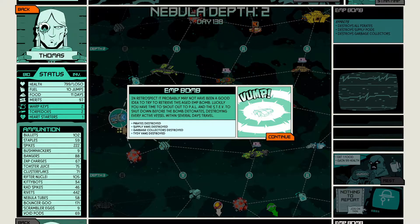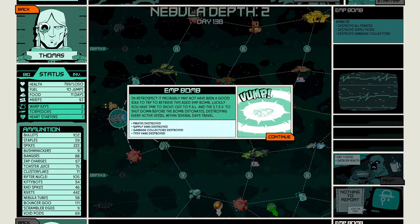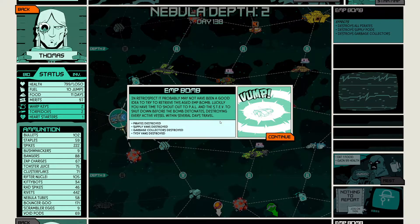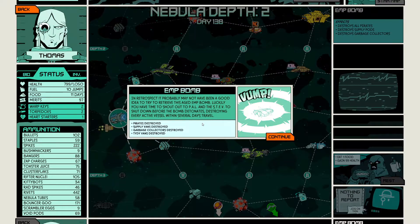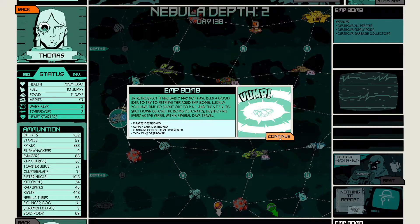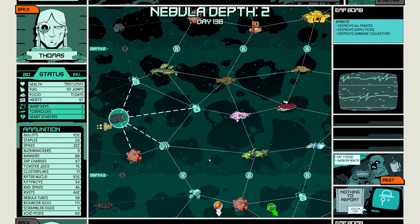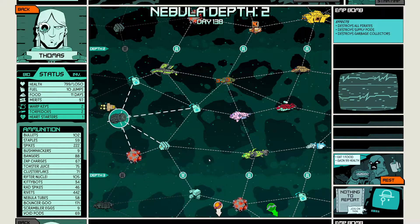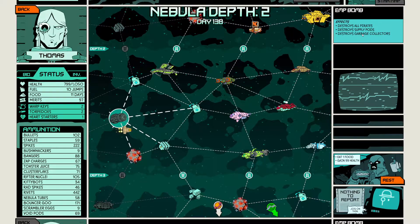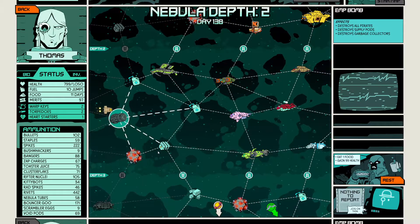These EMP bombs are probably one of the most useful things on the map. If you're followed by pirates or anything you don't want, you can go there and use that to get rid of them — and apparently everything that's on the map as well. So it's a map wipe of all the things. Good to know.